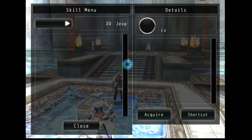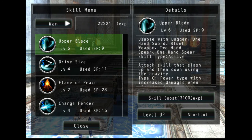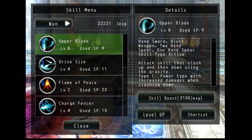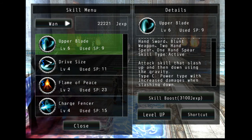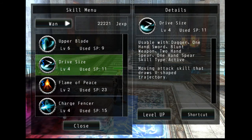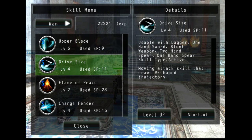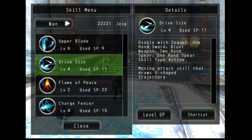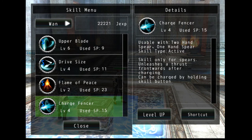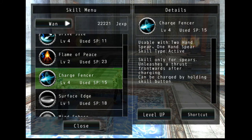Let me check the skill names. One is called Upper Blade — an attack skill that slashes up and then down using gravity. I got it to level six and picked Type C, the power type with increased damage when slashing down, so it should come in handy when I'm solo killing stuff. I also have Drive Slash — that's the two horizontal slashes — a moving attack skill that draws V-shaped trajectories, pretty good for fighting groups of enemies. And I have Charge Fencer, a skill only for spears that unleashes a thrust after charging by holding the skill button.